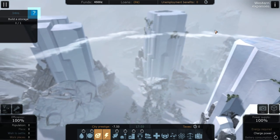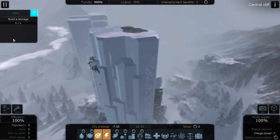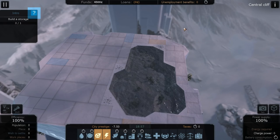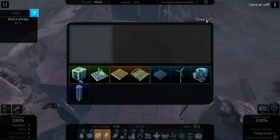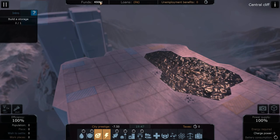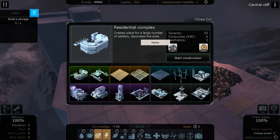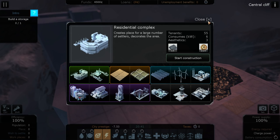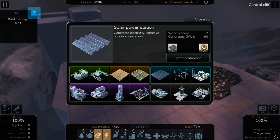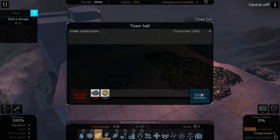We can zoom right out and we've got different cliffs that we can build on - three here that we can expand and build. These are the slots where we can build; we can select these to build different items, and different size ones have access to different types of items. Green is normally residential stuff, orange is industry, blue is to do with power, and purple is normally entertainment things.